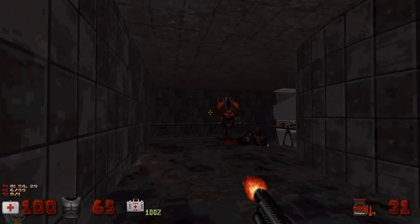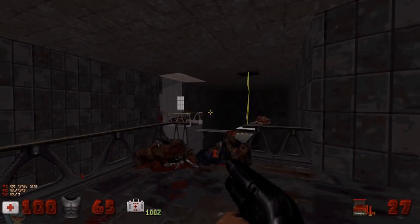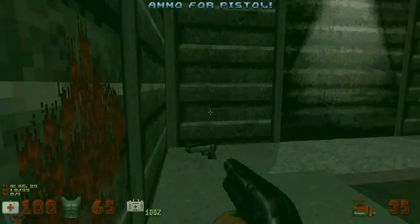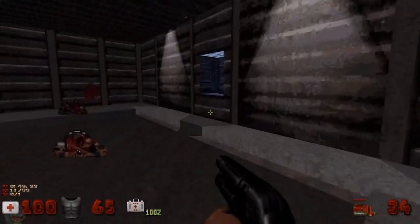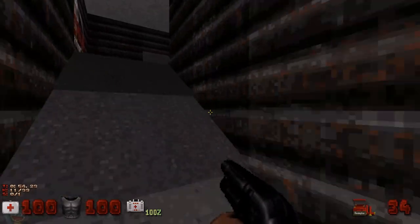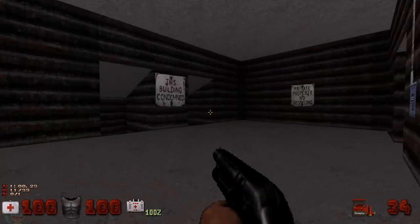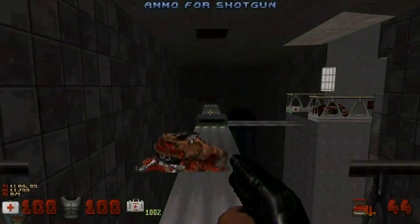Then there's the next expansion which we'll play next week - Duke It Out in DC. And then there's the Christmas expansion. And then the Duke Caribbean expansion. I like again we've got a bit of non-Euclidean, because the ceiling would probably be a bit higher than... Maybe it works. It's a bit of a weird kind of layout.